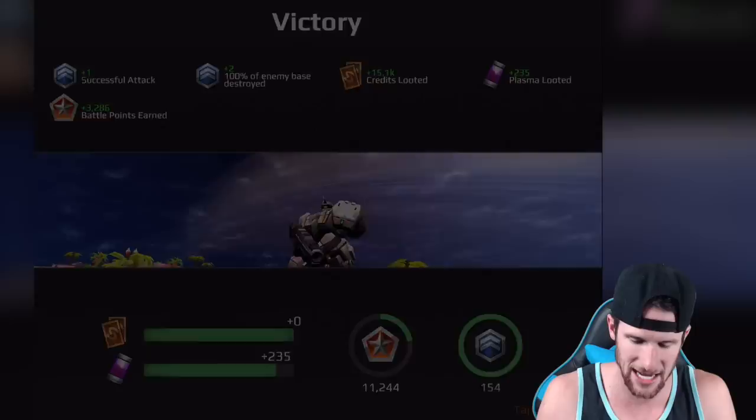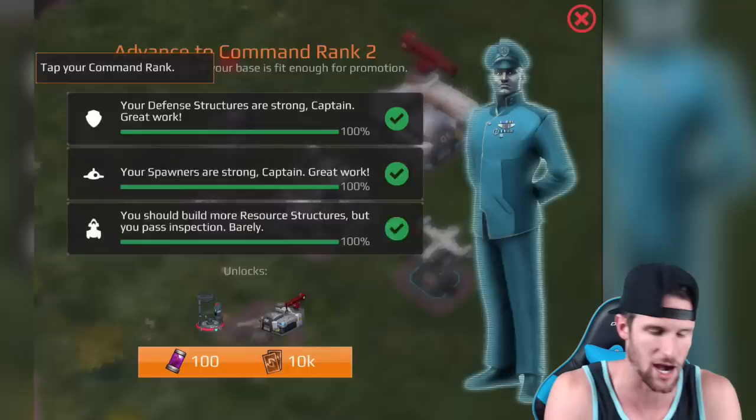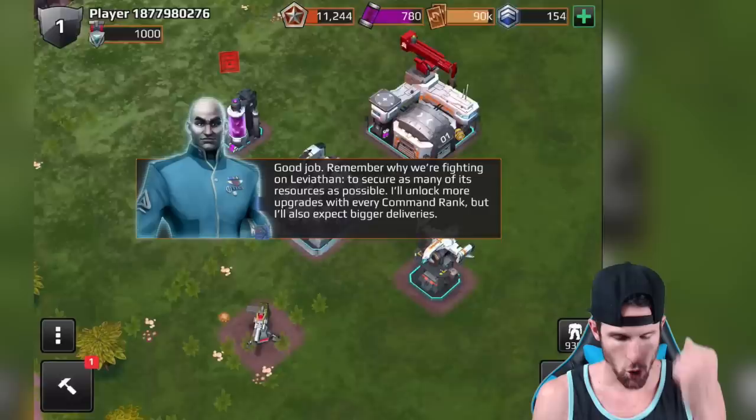That little green ball next to the guy gives you life as you continue going. Now we're gonna increase our command rank — captain — in order to unlock new and more powerful structures for the base. You need to advance the command rank. Sweet. So we are at rank one right now. We'll go ahead and click continue on the new command rank. Now we got a drone spawner that we can build.